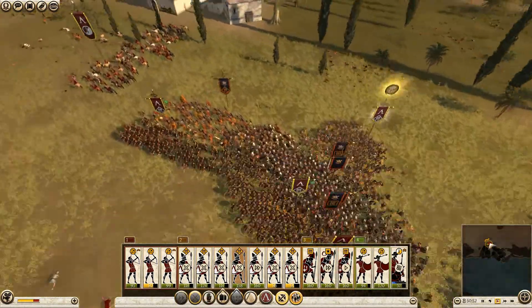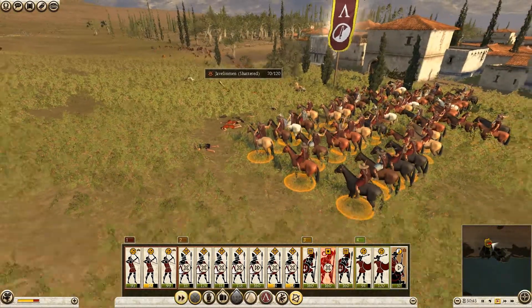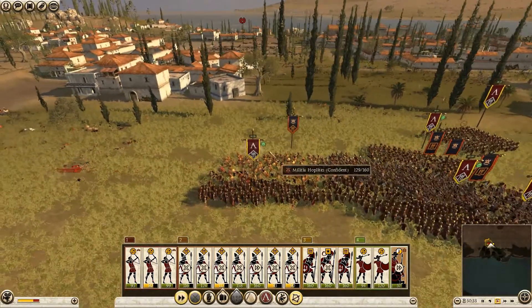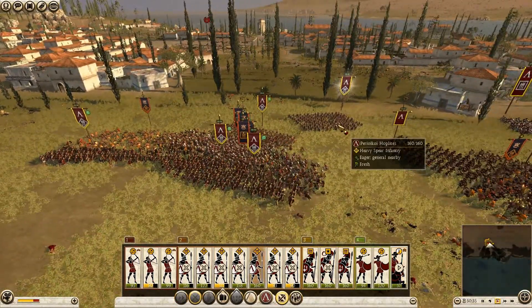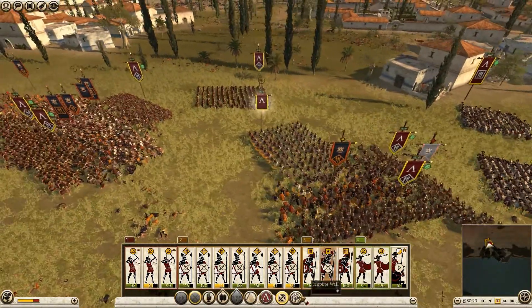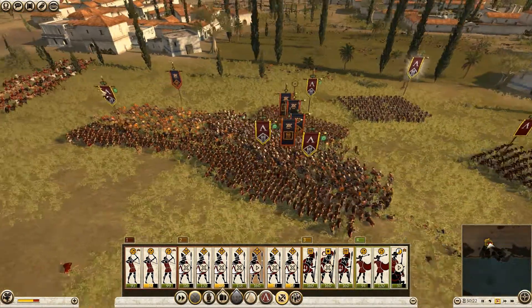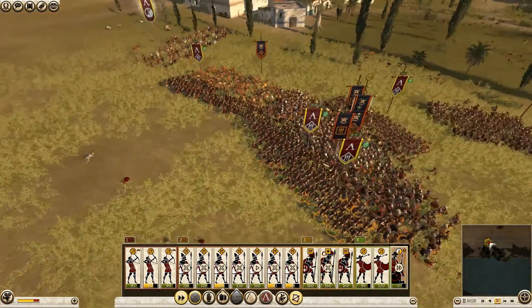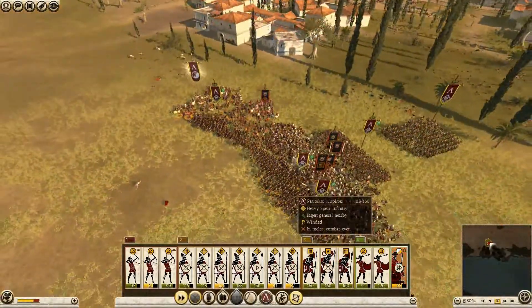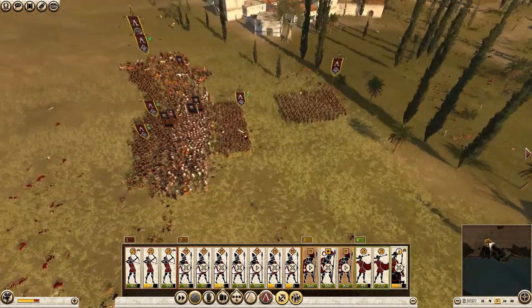Using the hoplite phalanx. Light cavalry — look, they have javelins! I really like it. Let's engage those javelin men — I can do a hammer and anvil. This battle is done. Let's check the tactical view — this is really, really good on my side. Enemy morale is breaking.